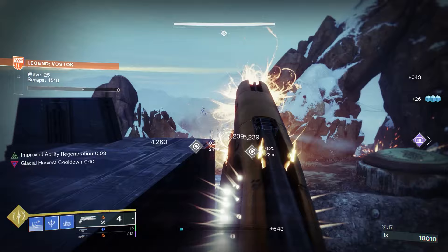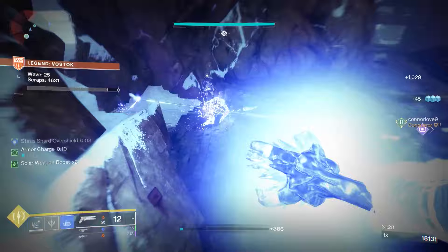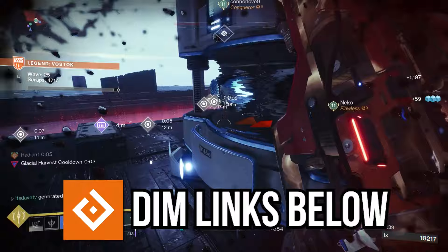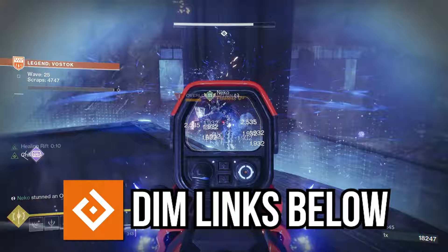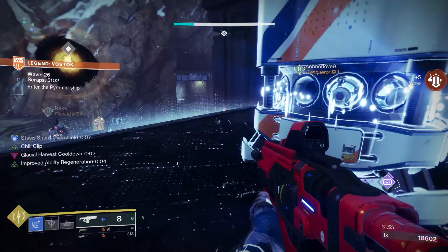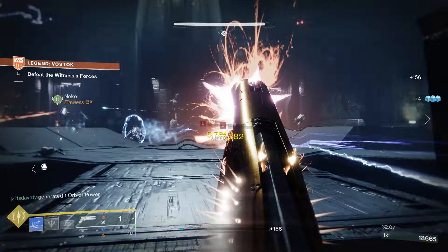Whether you choose the Bleak Watcher or the Cold Snap Grenade option for this build, you're going to be a huge help to your team in the crowd control department. With everything covered here, you're going to have a really fast grenade cooldown and be able to handle pretty much every type of champion regardless of what weapons you're using. Those are my Onslaught Stasis Warlock builds — let me know what you think in the comments. I'm going to put both the Bleak Watcher and Cold Snap Grenade DIM links in the description so you can copy everything, including the subclass, armor mods, weapons, and even the drip, and adjust it to your heart's content.